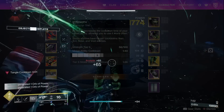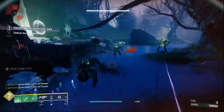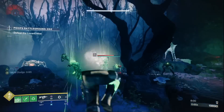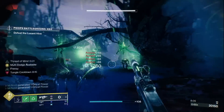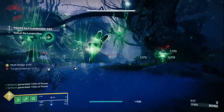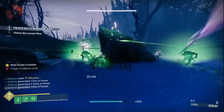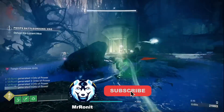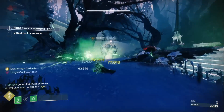So there you have it — my infinite suspend and infinite super Hunter Strand build that I'm definitely going to be taking into higher level content. It covers every single base: massive crowd control through suspend, huge DPS through our super which we can get back really quickly, health regeneration, and insane ability spam. If you enjoyed what I talked about today, remember to drop a like and subscribe to the channel for more PvE and PvP builds as we get deeper into Lightfall. I'm Mr. On It and that's it for today — peace out guys.